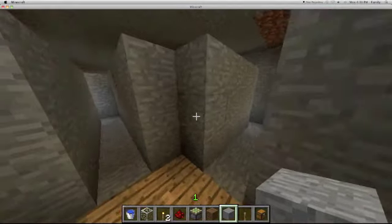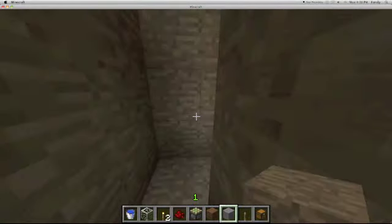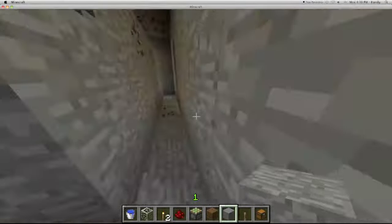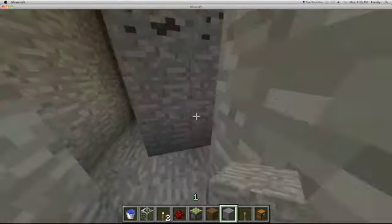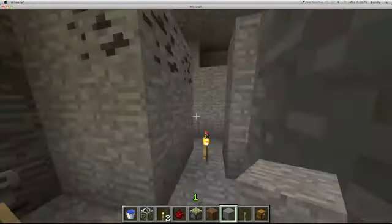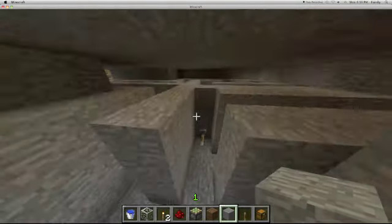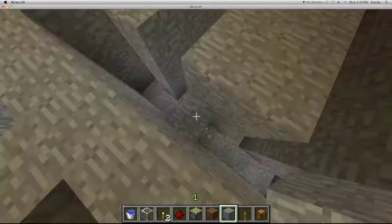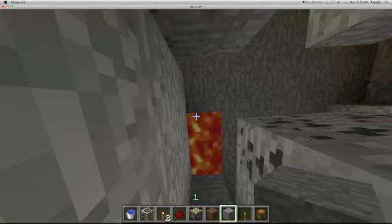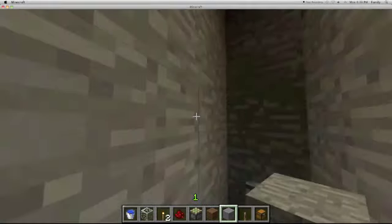So there are two paths when you get down here, and we're going to take the one on the right first. You go down here and now you have this long hallway. Here's the first fork in the road — we have two levers, one there and one there. If you're not looking up, you can't really see the lava dripping down from that one. But this one is a fake one — nothing happens if you click it. But this other one, if you pull it, lava drips down.